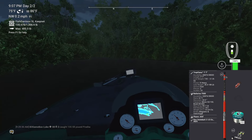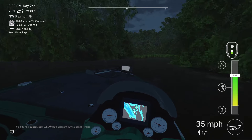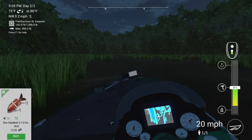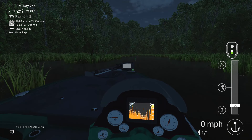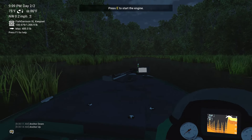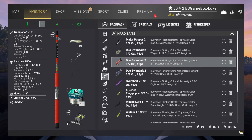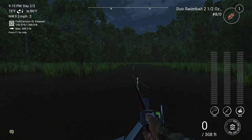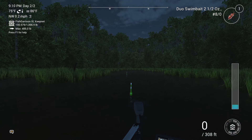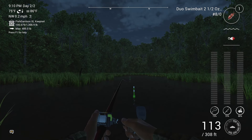You can use spinning as well as matchrod to catch uni arapaima. I'm using a 2.5-ounce red duo swimbait with an 8-0 hook, but I'm sure there are different lures that work just as well — so if you know any good ones, make sure to leave a comment. All you have to do here is replace your glow shad with a duo swimbait and cast right in front of you. When you retrieve, you can use stop and go or twitching — both work just as well.